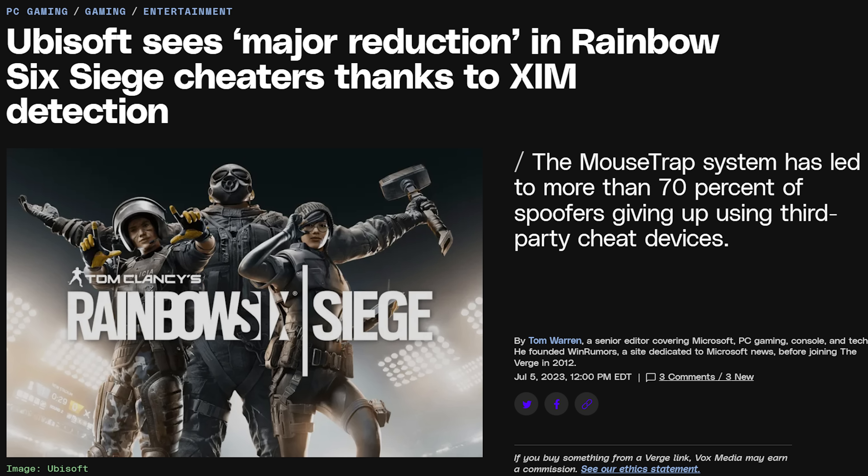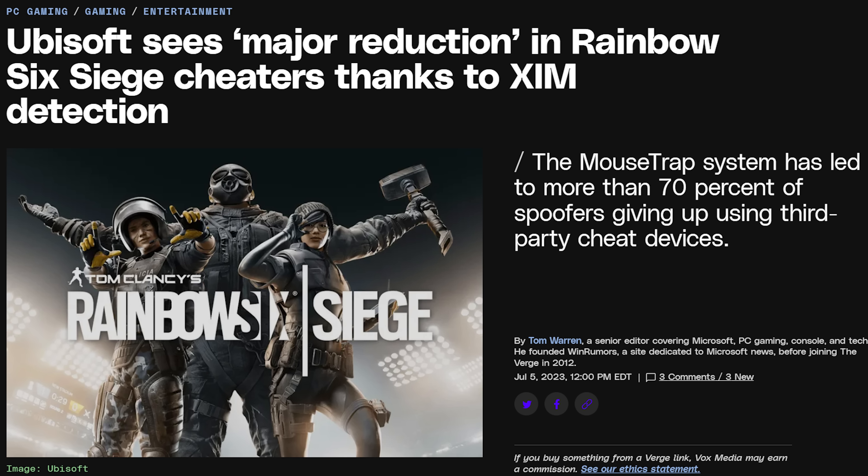In a Verge article posted yesterday, Ubisoft has released some numbers when it comes to their Rainbow Six Siege spoof detection system, Mousetrap. I will leave a link to this one in the video description. The headline is encouraging: Ubisoft sees a major reduction in Rainbow Six Siege cheaters thanks to aim detection. Ubisoft claims a more than 70% reduction in mouse and keyboard users found on consoles and a 78% reduction in the total spoofers in RS6.